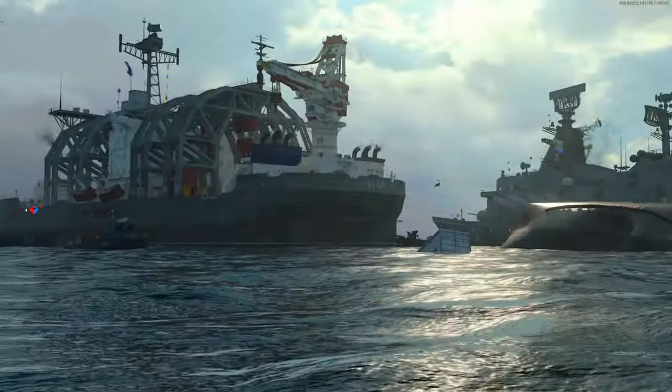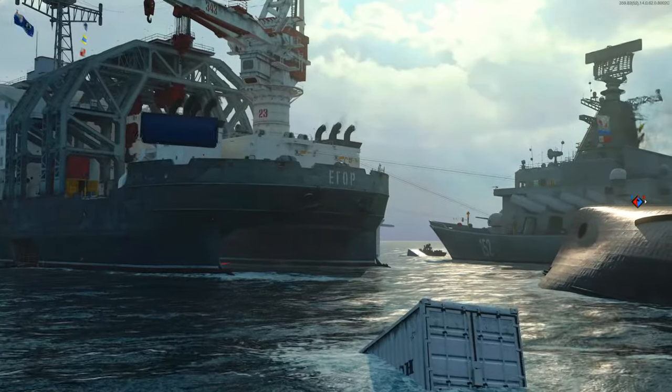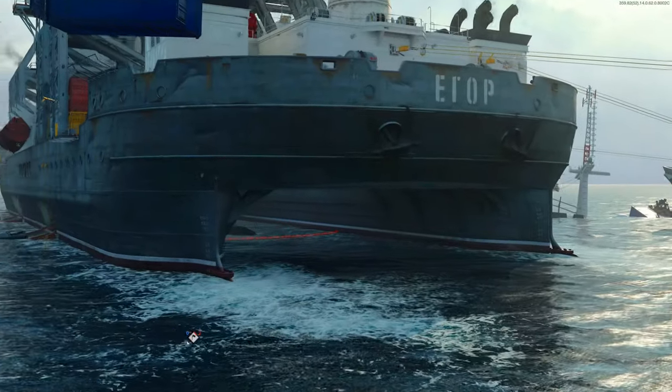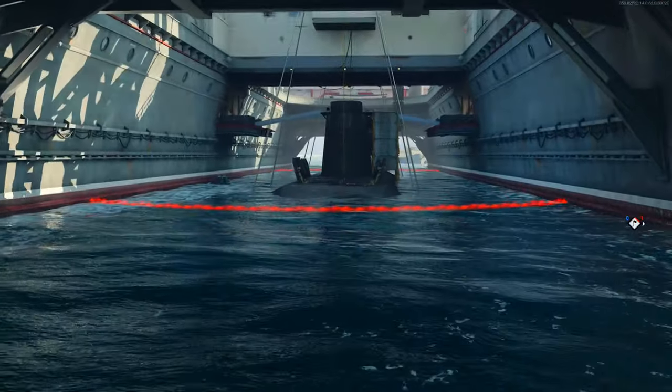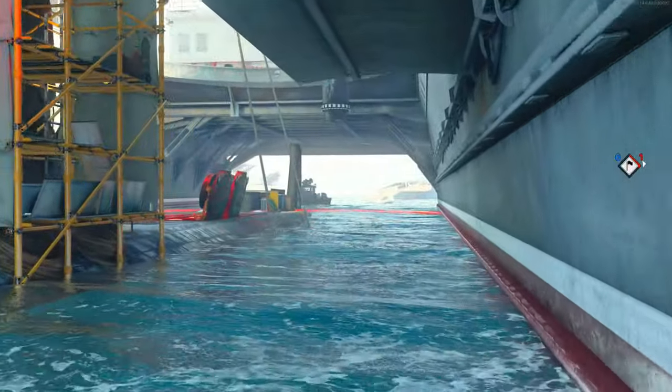The Armada map in Call of Duty Cold War involves the CIA and the Russians fighting over a large ship for control of a prototype submarine in the docks below. But did you know that this encounter is based on a real event called Project Azorian that occurred during the Cold War? Let's take a look into what really happened and then compare it to what we get in game.